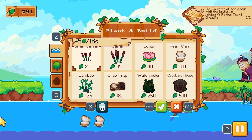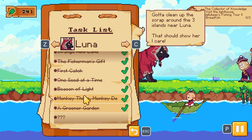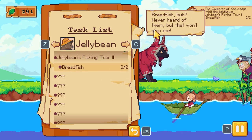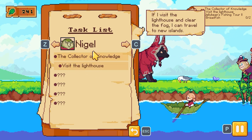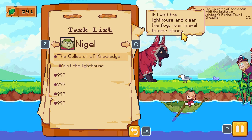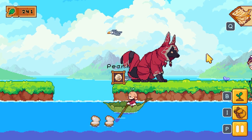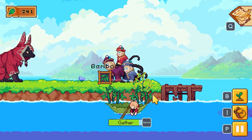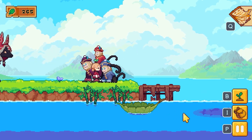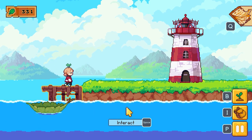We can press B to go to build and place more stuff — crab traps, watermelons, etc. Let's open the quest log: for Luna we've done tasks there; for Jellybean we need to find breadfish — never heard of them, but that won't stop me; and then Nigel the owl — if I visit the lighthouse and clear the fog I can travel to new islands. You can pretty much play the game with just WASD and space. Let's go over to the lighthouse.